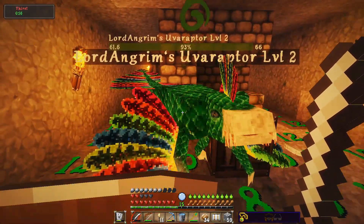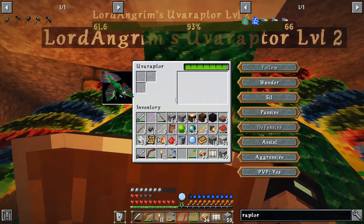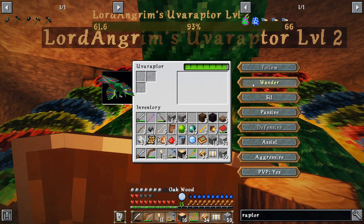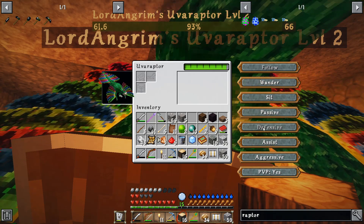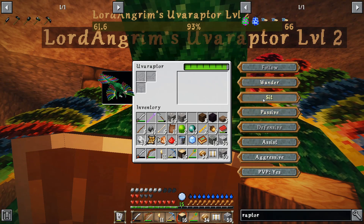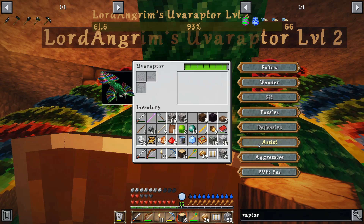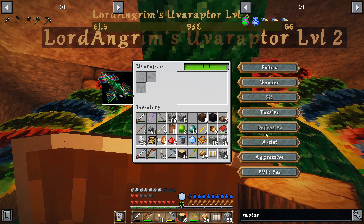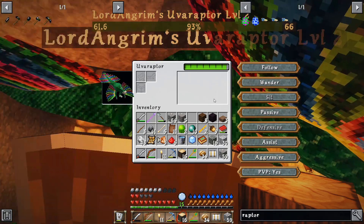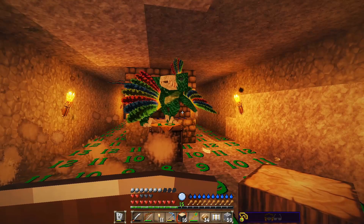Wait, does he have an inventory? How do you access his... oh, crouch. Okay. If I have a chest — well, I don't have a chest, but I can craft one. He's on follow and defensive, which is perfect. He does not heal — this is important. Maybe I'll tell him to sit. If he sits on defense... what does defensive mean? He just defended me when I got attacked, or maybe he also got attacked. Don't really know. For now, he's just going to sit on the crafting table like that.